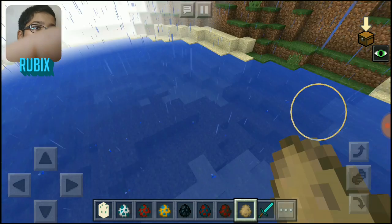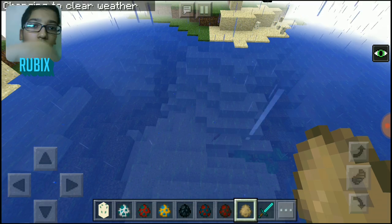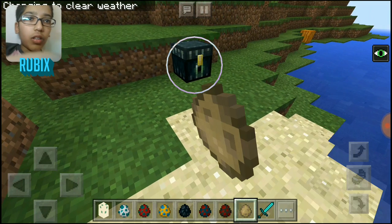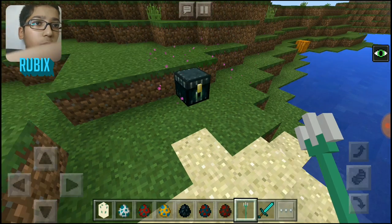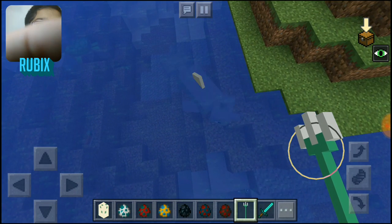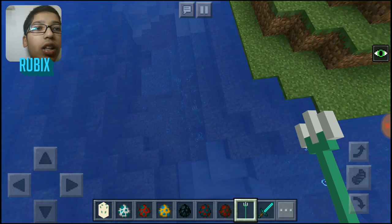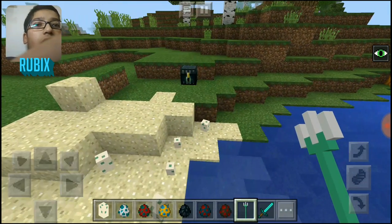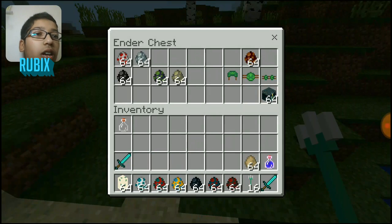Oh my god! They have added the trident — these can be used to kill mobs in water or on land. Like this, they can be thrown actually. There's an enchantment for these tridents but those are not added yet because it's currently under development.